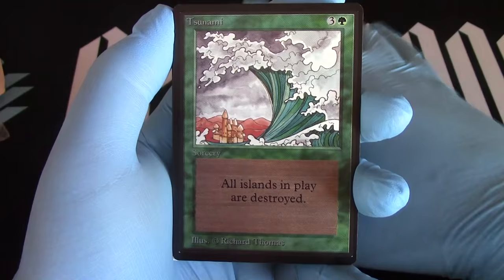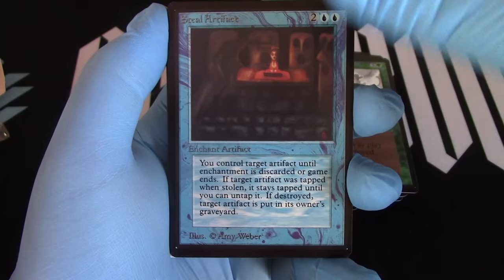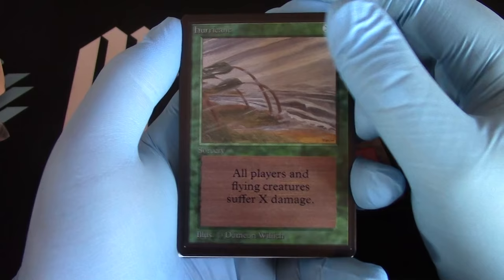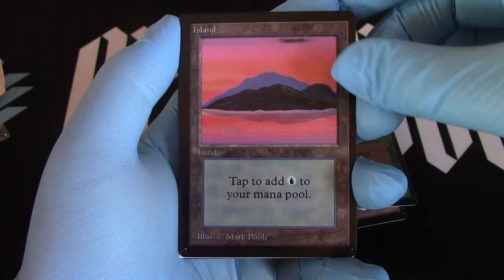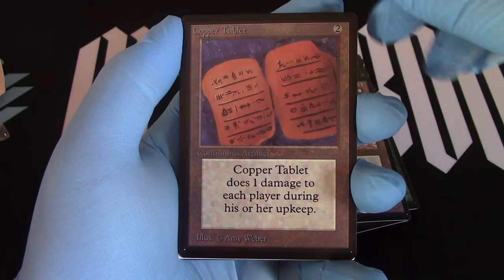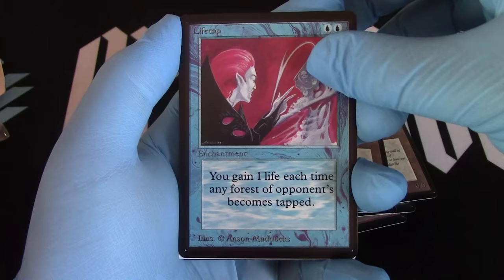Steel artifact. Mountain — another uncommon mountain. And a Hurricane — at least we got our weather in there. Island. Living Wall. And then Copper Tablets — awesomeness. And then Life Tap. And then a manual.